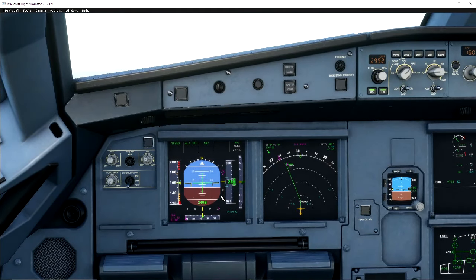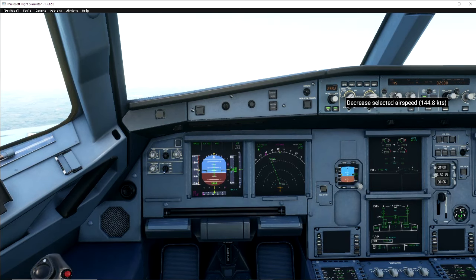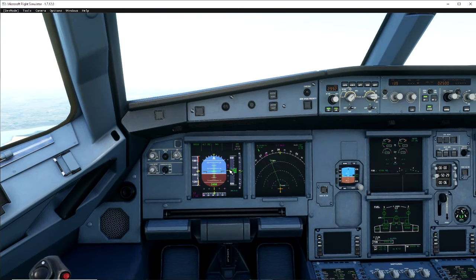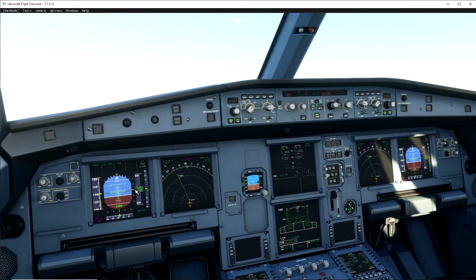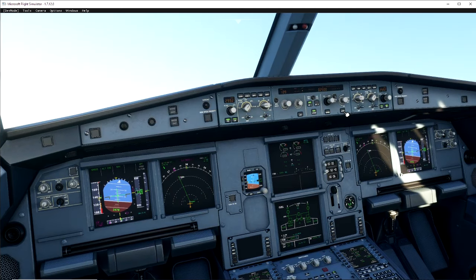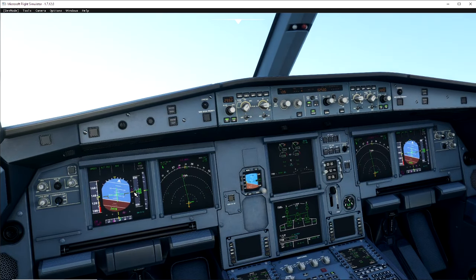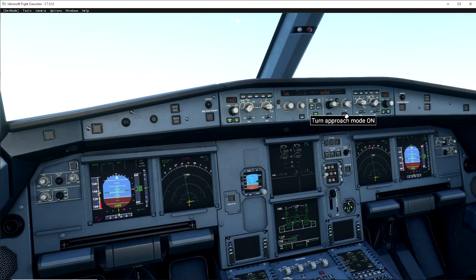Look — our magenta glide slope is already coming down, so we can now set the last flap configuration and bring ourselves down to our landing speed of 139. We're going to keep an eye on that magenta line, and once it hits the center we're going to hit the approach phase. We're now making the turn into Dublin — the second magenta diamond is coming across and they're starting to line up.